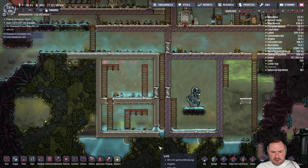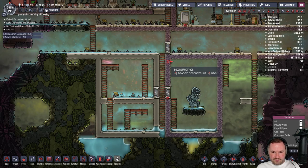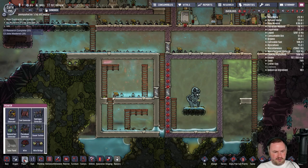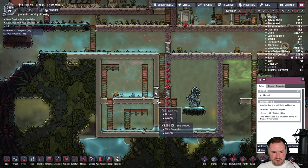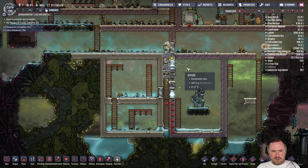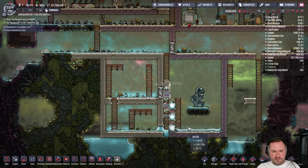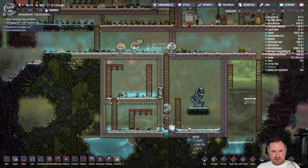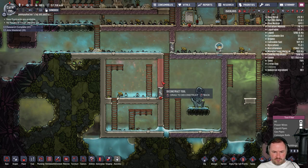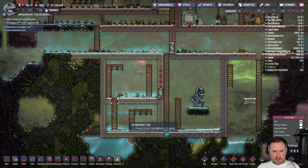This here now needs to be removed — let's deconstruct all of this. There's a wire bridge still in here. If we make this chamber a bit bigger then hopefully the steam will just turn into water quicker — that's the hope anyway.